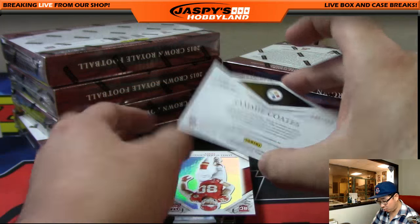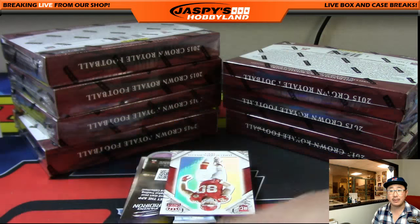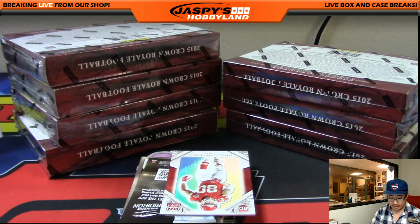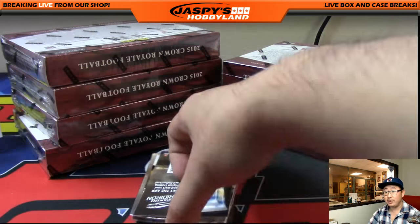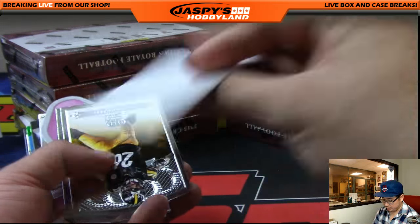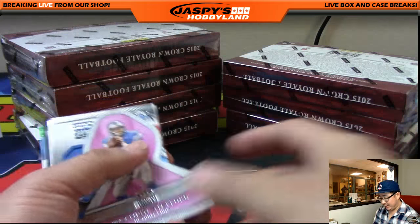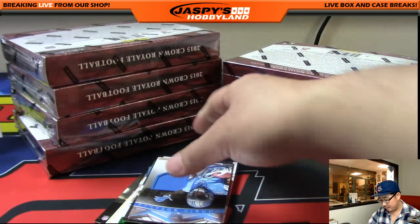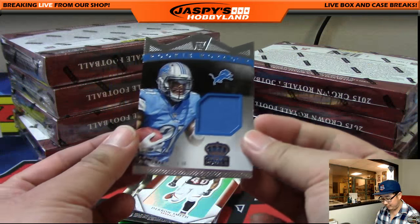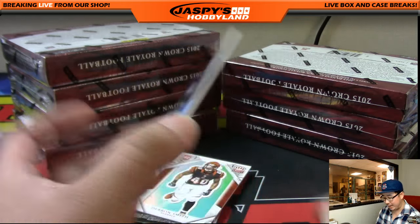Sammy Coates, 135 out of 199, Rookie Royalty die cut auto. Going out to the Steelers, Chris Miller. Thunderbolt wants to know who I think will win the Super Bowl. Well, I guess my heart wants the Falcons to win, but if it was my wallet, I think it's going to be the Patriots — 211 out of 499, Amir Abdullah, die cut and relic.